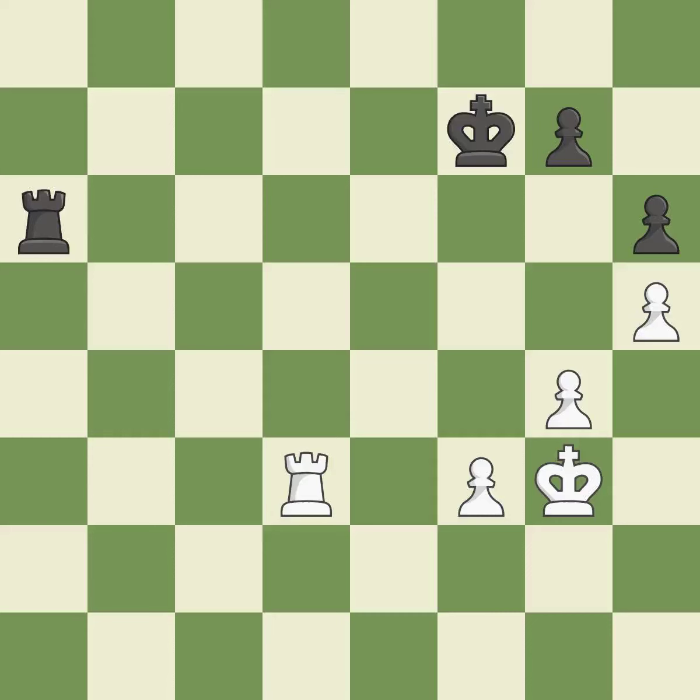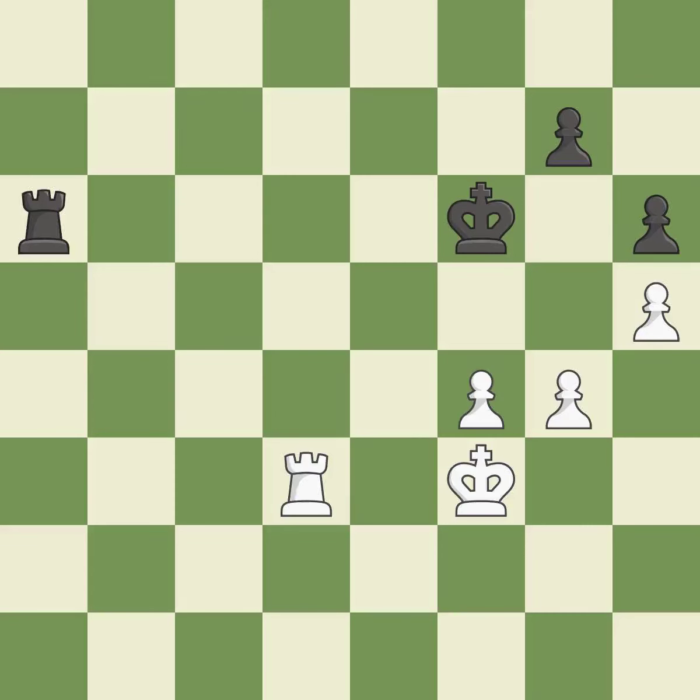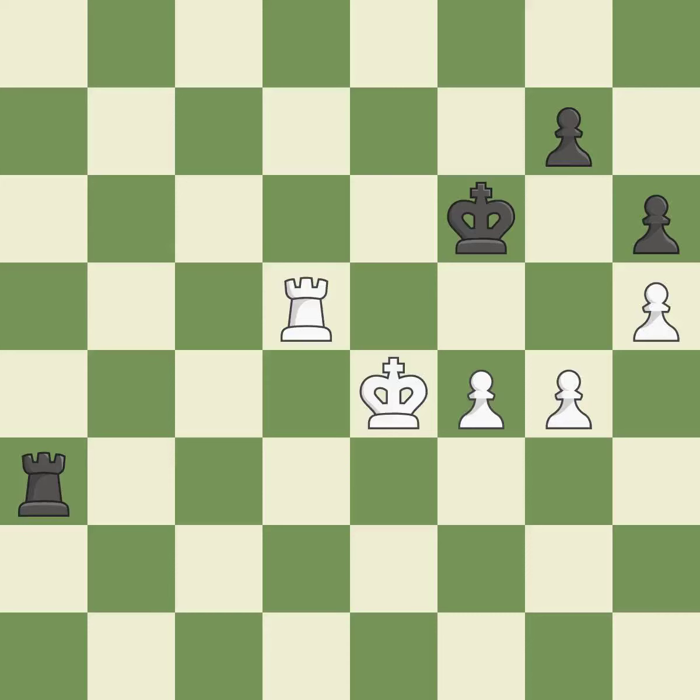By moving it from the back rank, this activates the king in the endgame — it is ideal. Perfectly on point. The best choice is this one — it is ideal. A powerful play — it is quite good. A wise decision. Very precise. Among the best actions. That is a logical response. This moves the checking rook farther away — it is quite good. A powerful play. This prevents a rival rook from checking — it is ideal. The rook is now in a safe position — it is ideal.